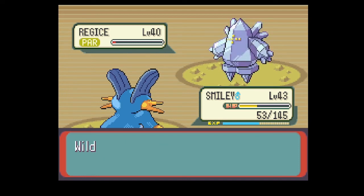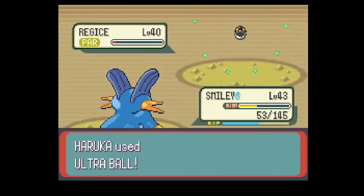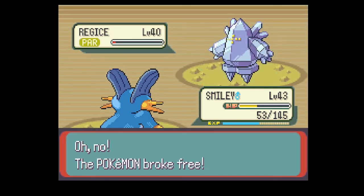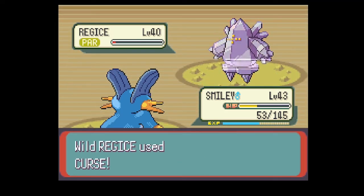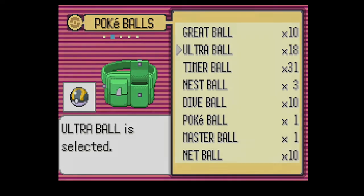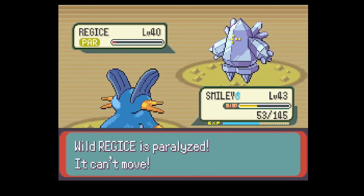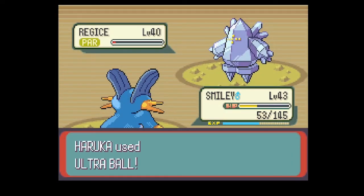So yeah, Black and White 2 — there's so much I love about that game. I had a great first playthrough. Some highlights: I used Zoroark for the first time, Volcarona for the first time, Metagross, Magnezone, and Samurott. I can't remember what the last Pokemon was — maybe Roserade? I believe I was targeting the new additions to Black and White 2 in the main story.